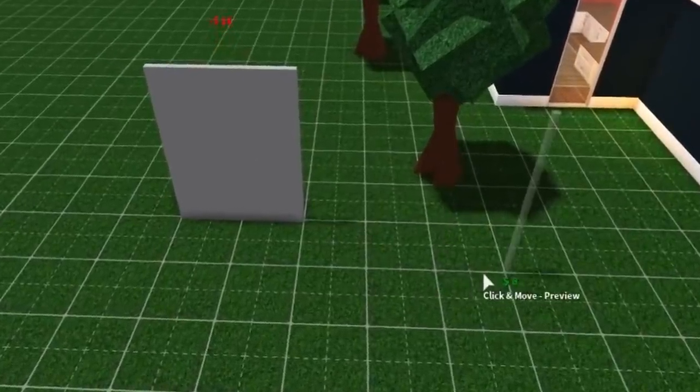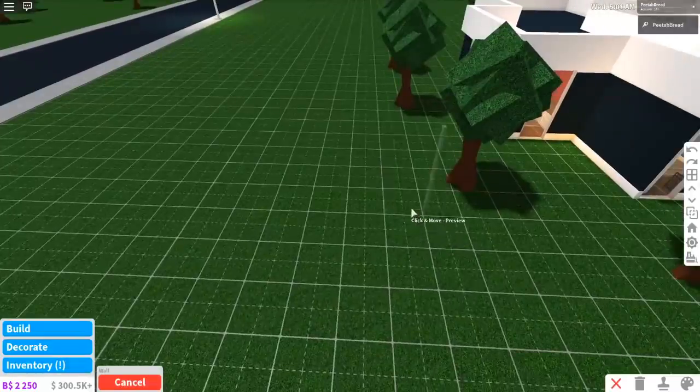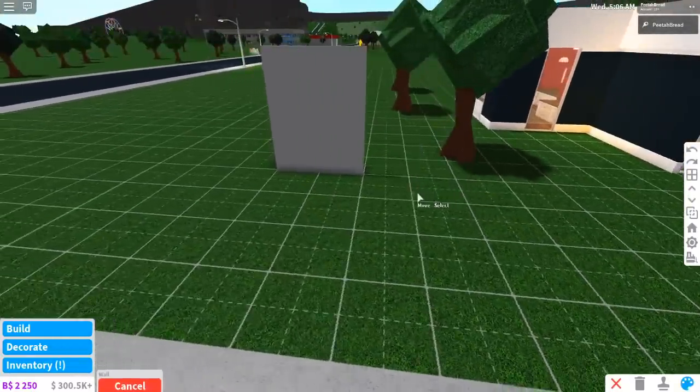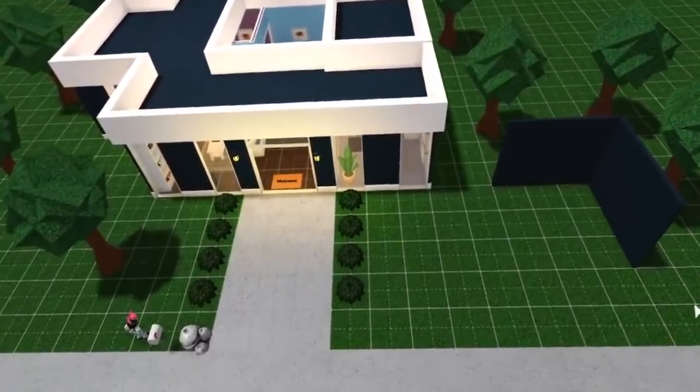Control+Z is another nice hotkey if you want to undo something. So if you made a wall and you don't like it, press Control+Z and it'll remove it. But if you change your mind and liked it, just press Control+Y and it'll bring it back without you having to redo it. I believe those are all the hotkeys in build mode. If I missed any, I'm sorry — I'll label this video as 'maybe helpful.'